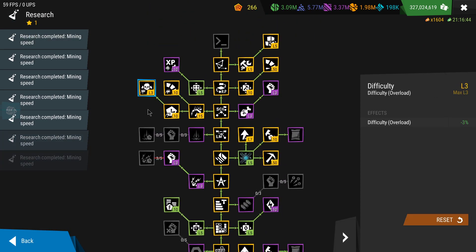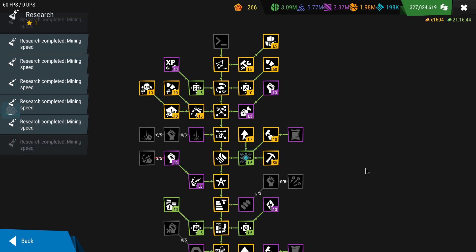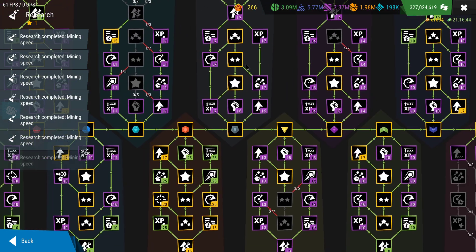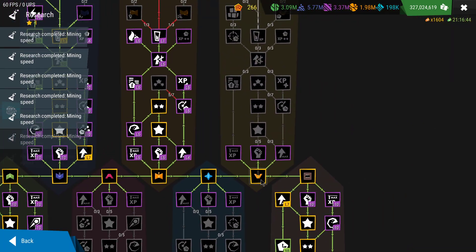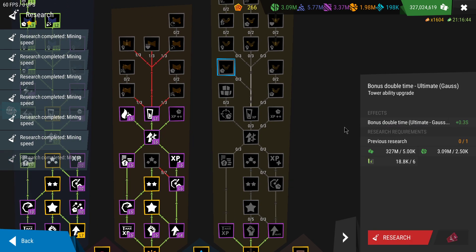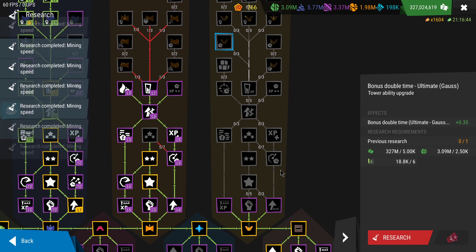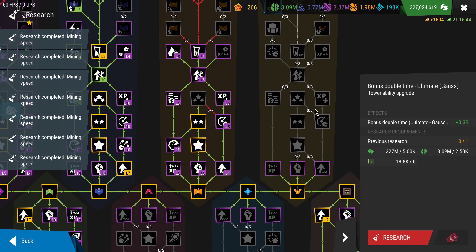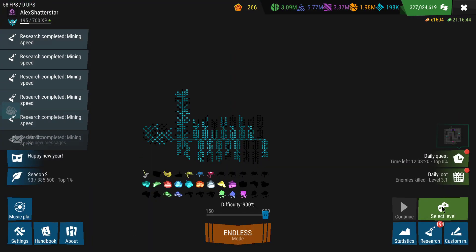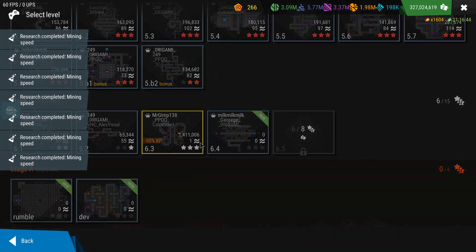The last thing I'll do is probably upgrade Gauss and get some more upgrades, especially on double time and the ultimate of Gauss, just to do a lot of damage and use it on 6.3. Now I'm going to show you which gameplay I'm using on 6.3.